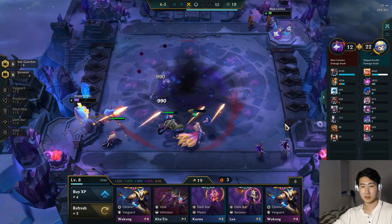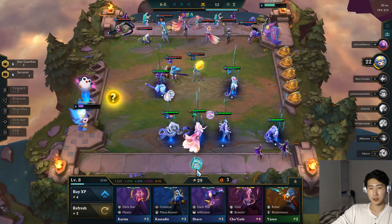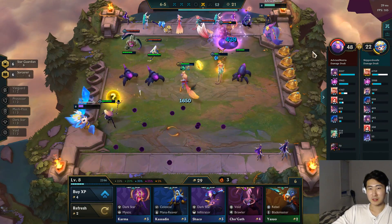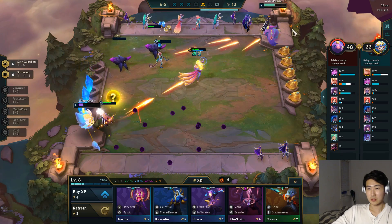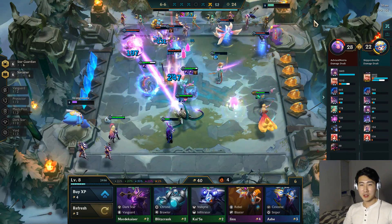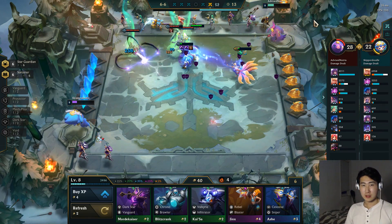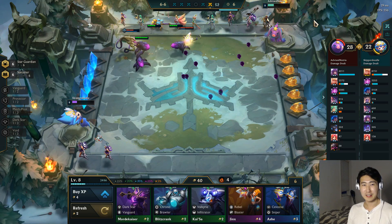That two-star Aurelion Sol just did 10,000 damage. Should I go Aurelion Sol? No, let's go Seraphine on Ahri instead. Actually, it looks like the opponent has just quit or gone AFK. He had a really good team but stopped playing. He also has an extra champion slot compared to me. It's official — he's out, but at least we get to enjoy six Sorcerer and six Star Guardian gameplay. Niko's range feels a little short though; she barely hits anyone.